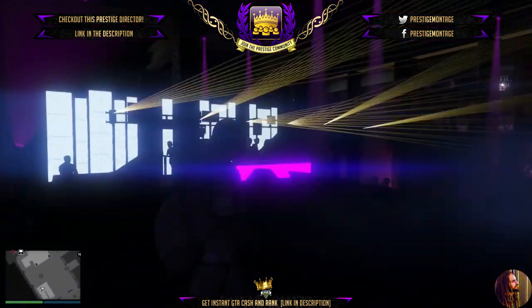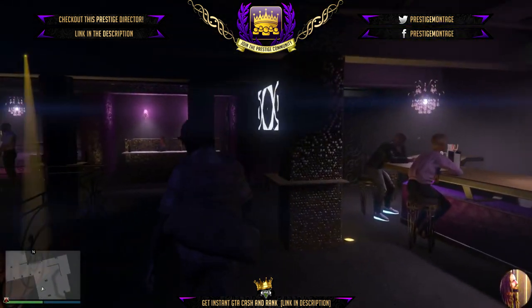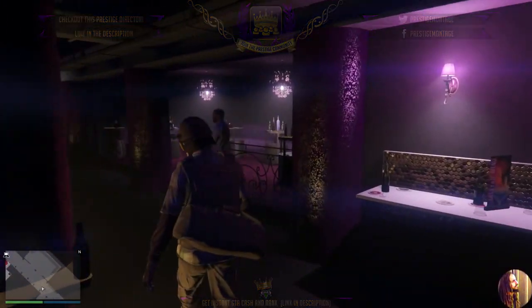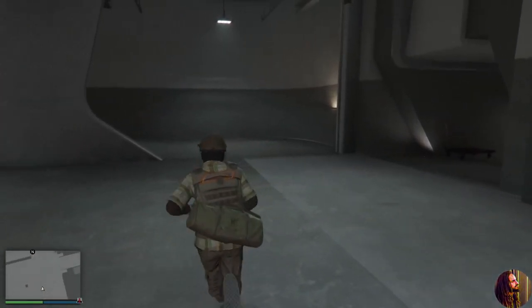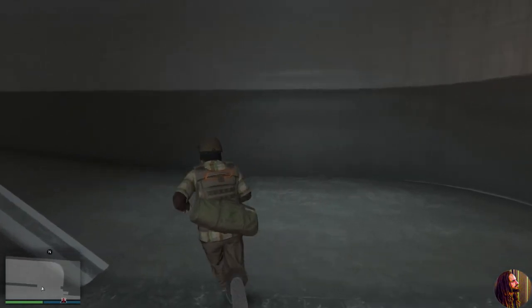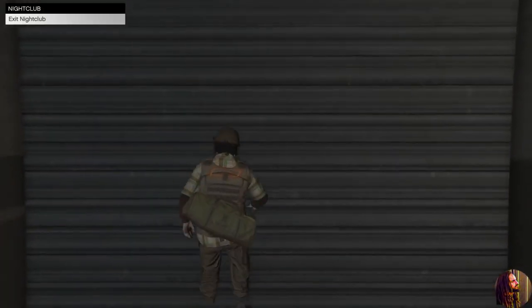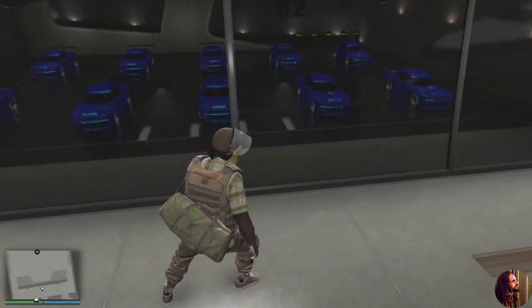The glitch is back and it's Friday, so hopefully we get this working all weekend. Just like before, the requirements are: one friend, invite-only session, no custom plates needed. You'll also need one of the nightclubs, and you need basement levels two, three, and four.